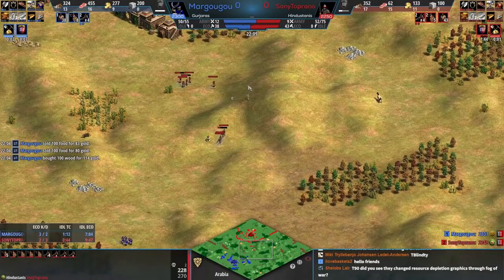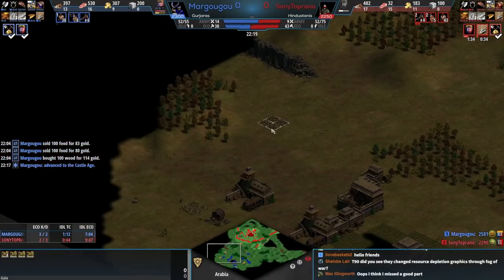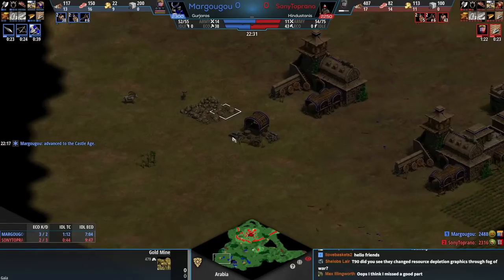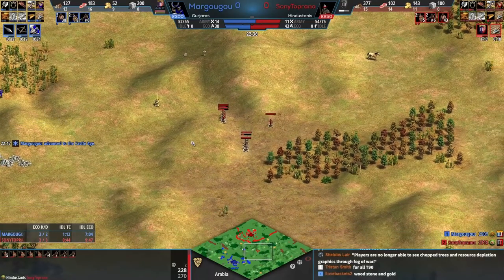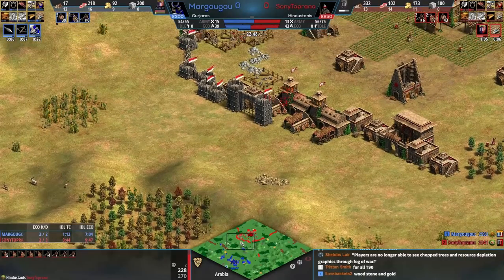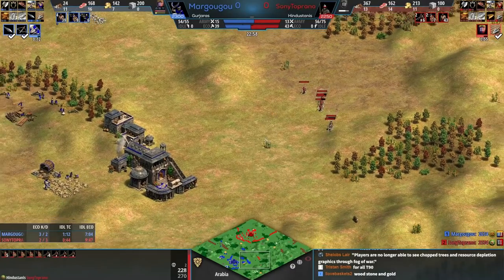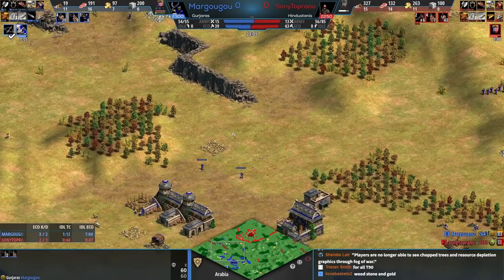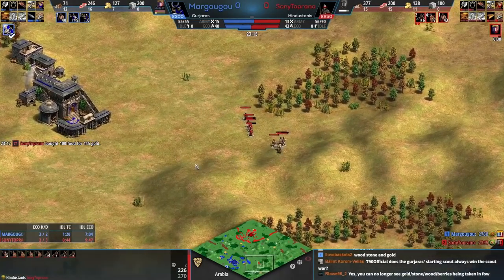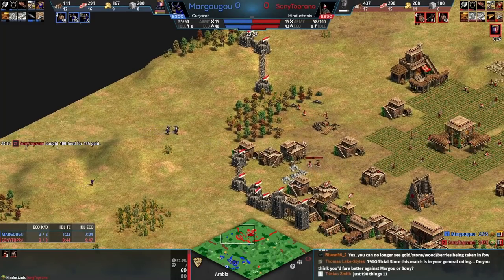Players can no longer see chopped trees and resource depletion graphics through the fog of war — that's a really good change. You shouldn't be able to scout a gold mine at minute five and then know at minute thirty if they're taking it — that's really bad design. Honestly I'm more excited about that change than I am about the whole DLC. Not a knock to the DLC, I'm just very excited about that fix.